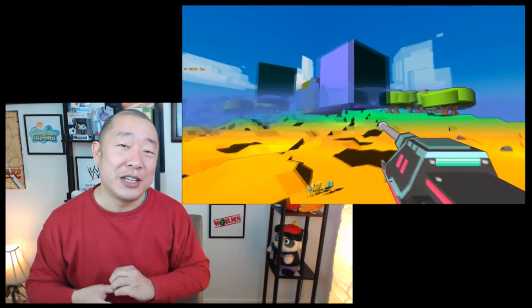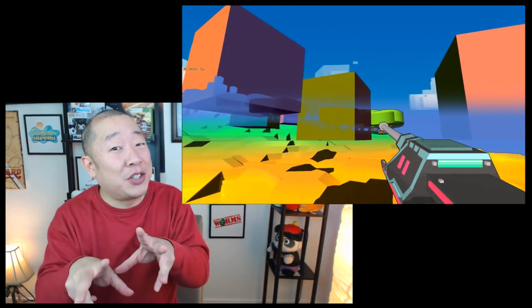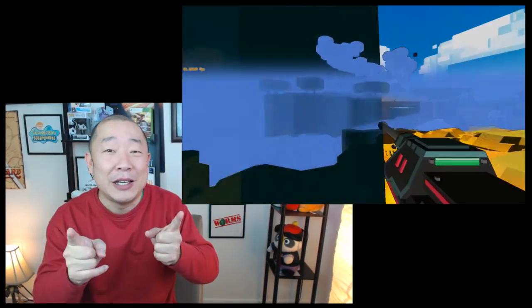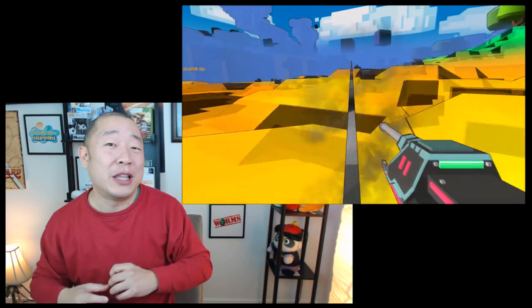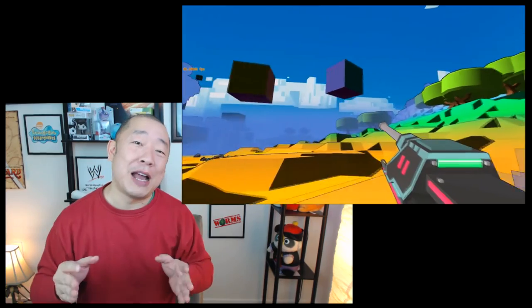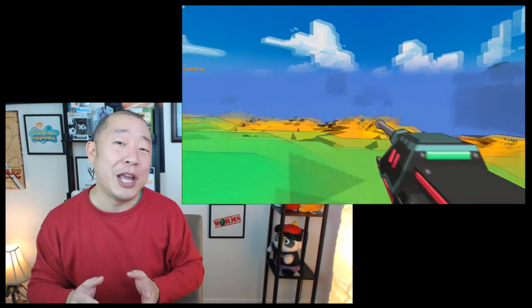One of my new favorite features is this object we're calling the propulsion cube. In the last update you might have discovered the grapple hook, which allows you to shoot your way up into different places. Well now you can grapple to these propulsion cubes that are around the island, and what they do is they launch you in the direction that you want to go. It's a lot of fun — it makes traveling around the map much faster and gets you to places that are really high up.